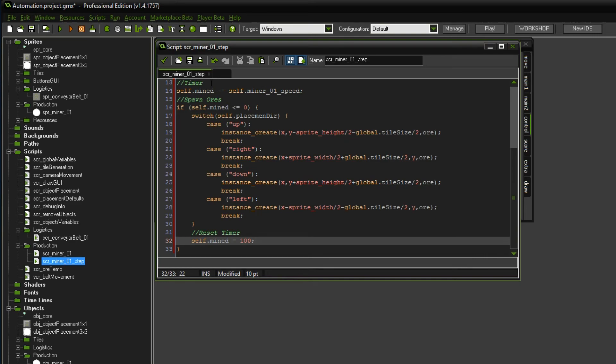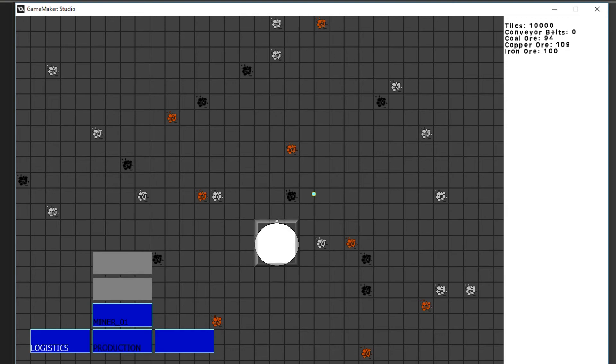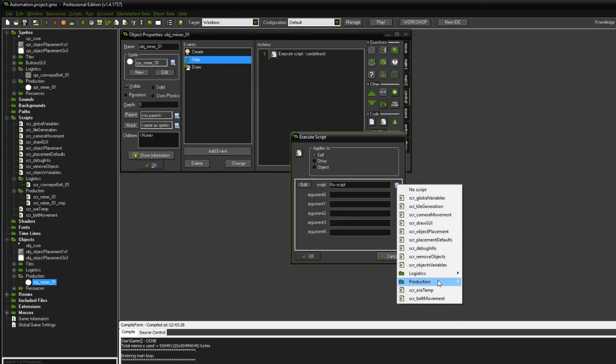I think we are done actually. Let's just test the game. We can have a look into the production, open up the miner. There we go - we have the button object, the ghost object following us. The mouse cursor still disappears but it seems to be aligning correctly and I can place those guys in any direction I like. Now, one thing I still haven't prevented is that ores can overlap with each other. We're going to place one of these guys on the iron ore and theoretically after a while stuff should spawn. I have the feeling I forgot something - right now I can place the miners but it's not doing anything. Ah yes, of course - we need to add the step event. I totally forgot to add the scriptminer01_step.